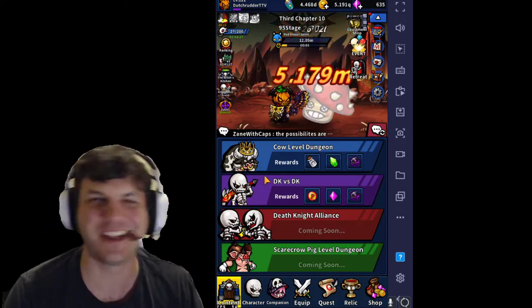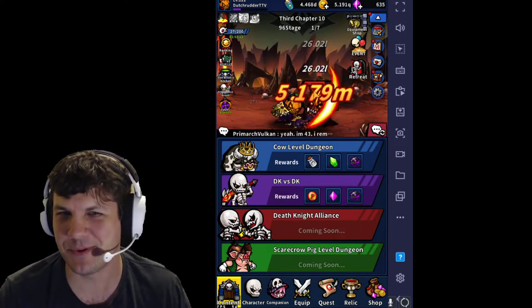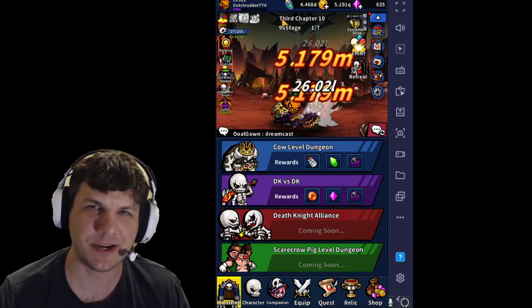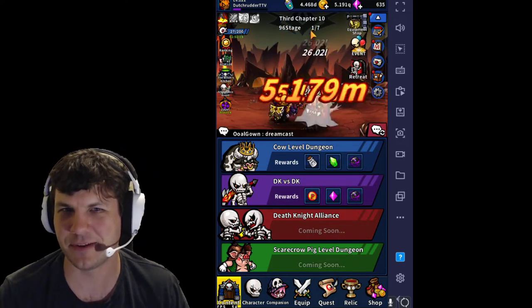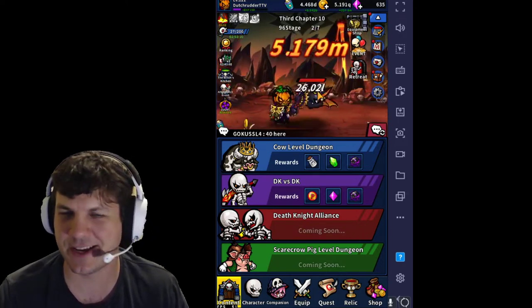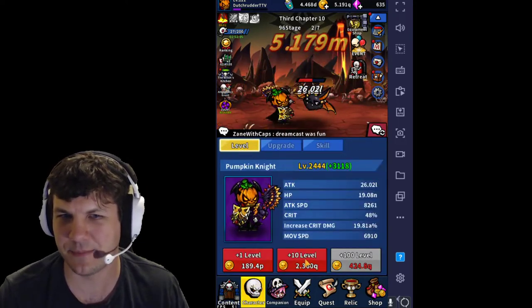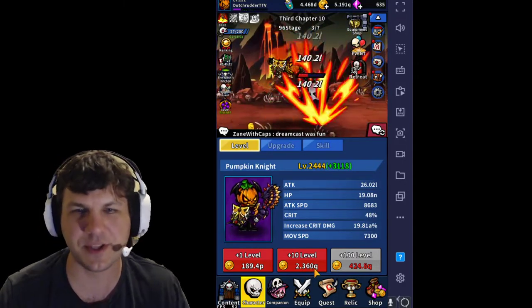Still not quite clear on how to gauge how good an enemy is when you're choosing who to fight. But I'm trying to level up right now, so I'm on chapter 10, 96th stage, and I'm killing the first of seven monsters in this stage. As you can see, my guy is struggling a little bit here — he's not killing them very fast.